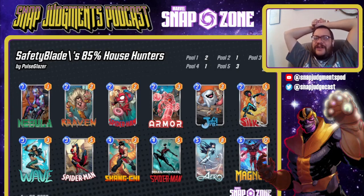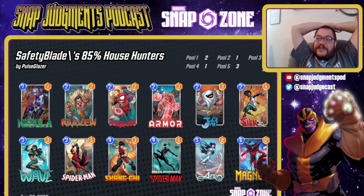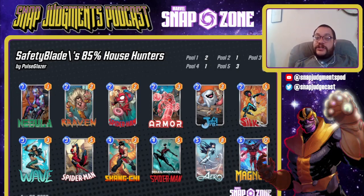Or you drop Magneto and he pulls their Darkhawk and Rockslide and whatever else into one location. If you have Craven in that location, you pull these things in and make Craven huge — ending up with 16-18 power that goes over the top of their mid-range. This works absolutely great and is one of my favorite decks in the game right now. There are two other Series 5 cards and one Series 4 card in this deck and I think they're all replaceable — but Silk is not, which is why she is so very valuable.